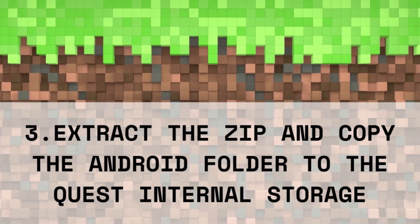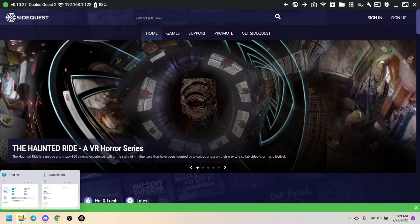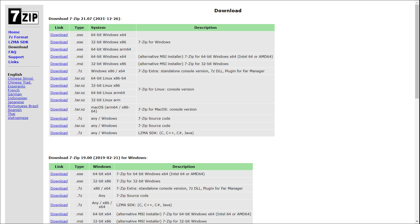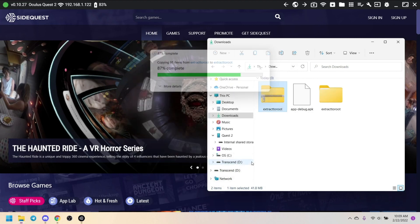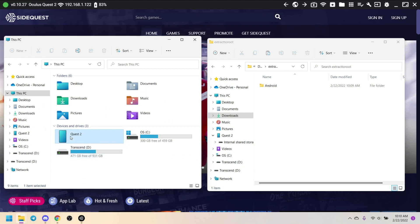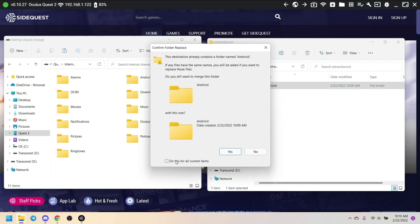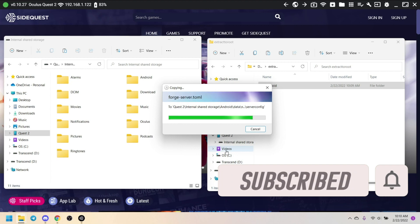Step 3: Extract the zip and copy the Android folder to the Quest internal storage. Be sure to allow access to data on your headset. Right-click on the zip file and choose Extract. If there is no extract option, install 7-zip. Open the extracted folder and copy or drag and drop the Android folder into the Quest internal storage. It will tell you that the destination already contains the folder — check 'Do this for all files' and click Yes. The next steps will be done from inside your headset, so you can disconnect the cable after copying the files.